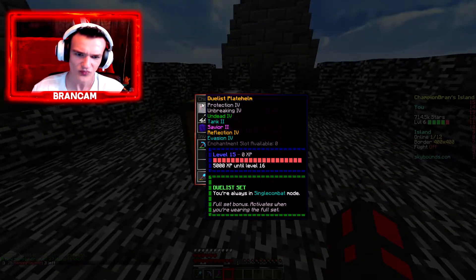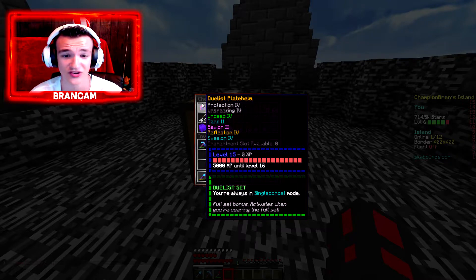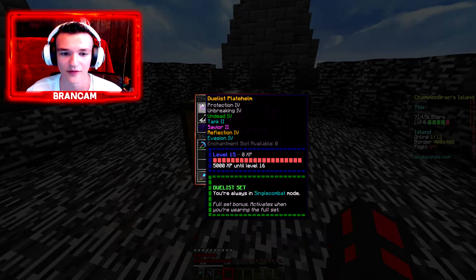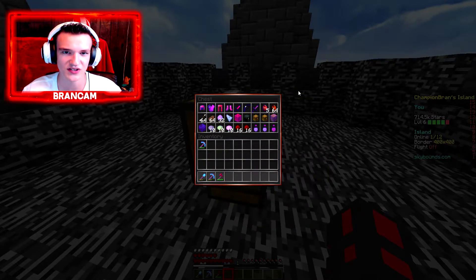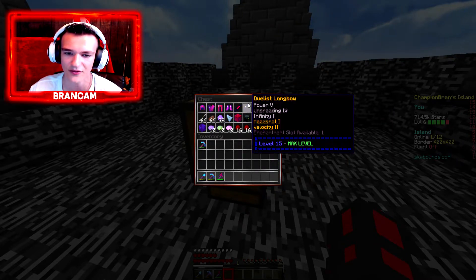Let's see what we got. We got some Undead 4, Tank 2, Savior 2, Reflection 4 — I have no idea what that does, and I really don't know what Undead does either. I think it like revives you if you die or get low or something. And Evasion 6, Prot 4, Unbreaking 4, level 15 already — Duelist set. Duelist is definitely one of the best PvP kits. And you get the KO sword right here, which I thought they were nerfing but I don't know if they nerfed it or not.